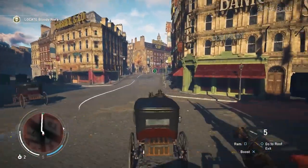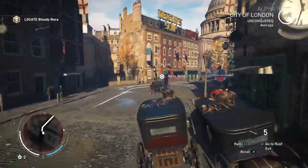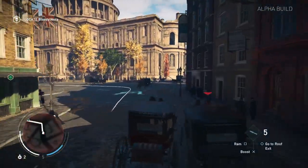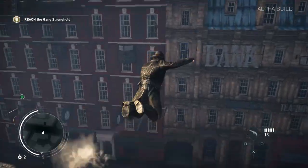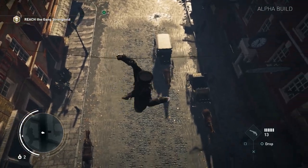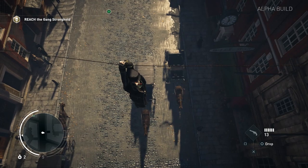So you can steal any buggy through London. It's got a couple basic controls. You can hit square to kind of swing left or right to ram a buggy that's chasing you. You can also hit X to boost — basically slapping your horse to get it to go a little bit faster.